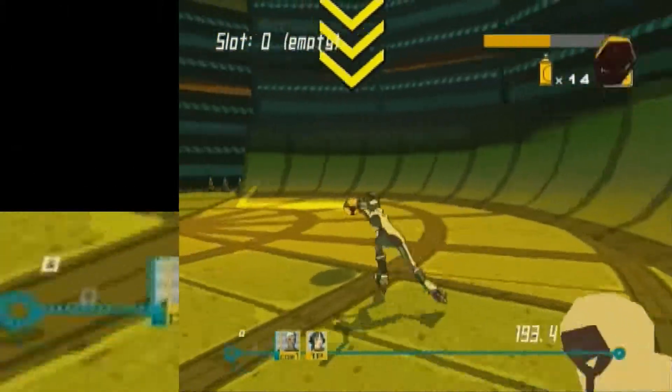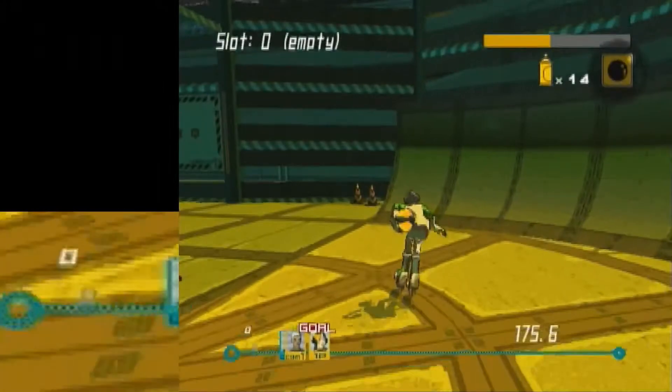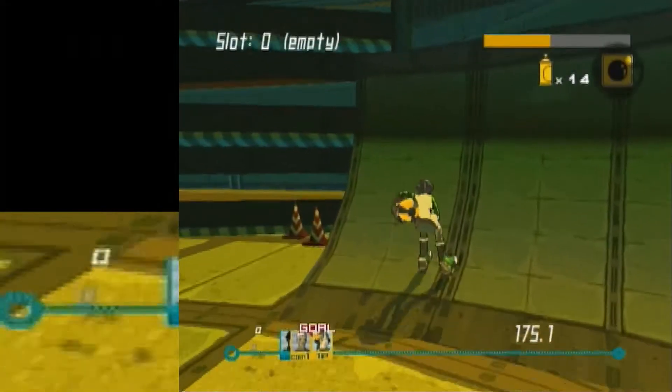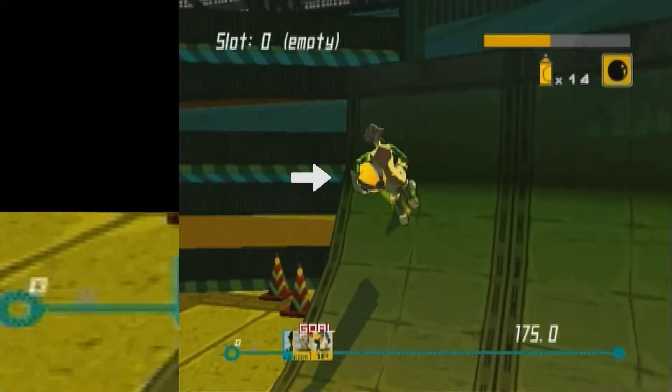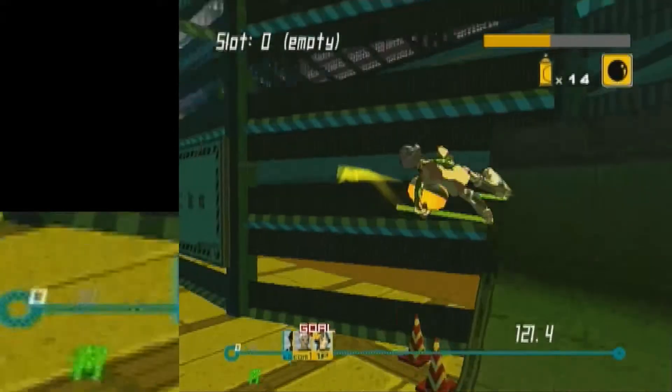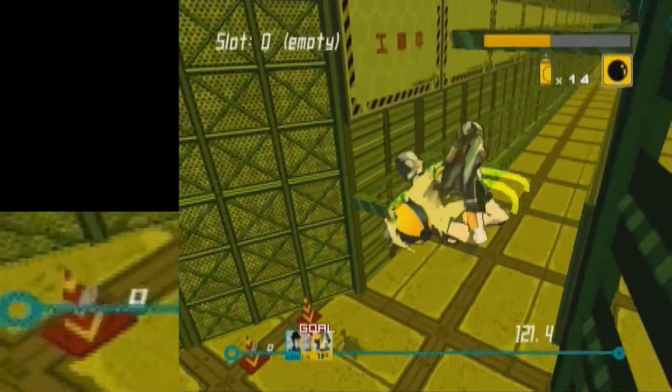So what I do is I grab the ball and I approach the halfpipe from this angle. I don't even know how to describe this angle, I don't even know if this angle's good or not, but it's just what I've always done. So I go up the halfpipe and I'm looking at this shadow, and when I see Gum enter the shadow I hold hard left, and when I see her halfway into the shadow I jump and then I hold hard right until I land.